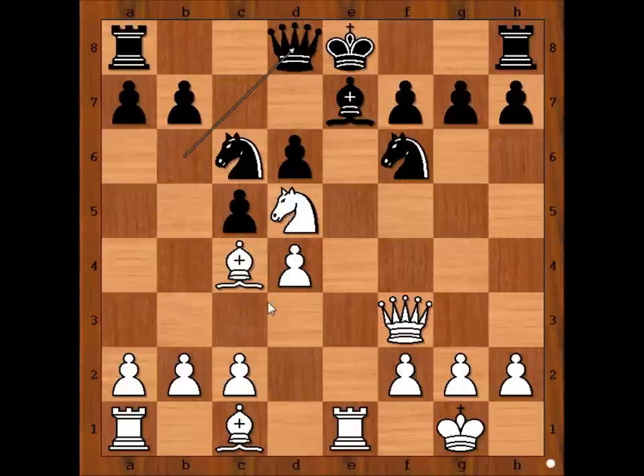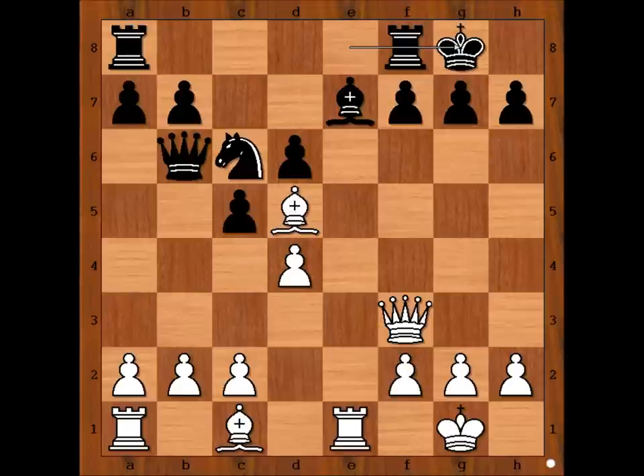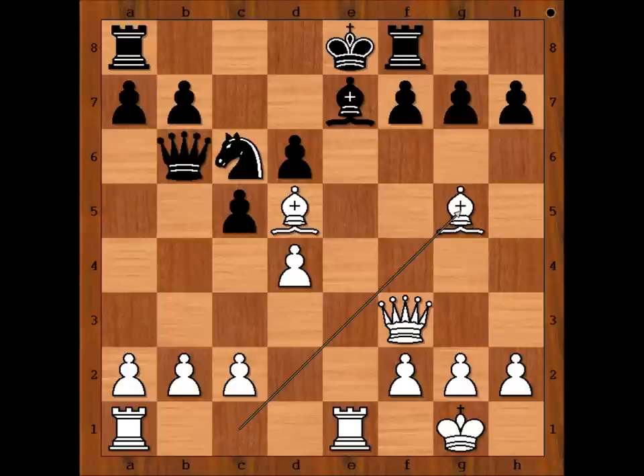Queen to d8. Knight takes knight comes to mind. If knight takes knight, bishop takes knight, and black can't castle because of bishop takes knight on c6, following with rook takes bishop. So perhaps then, in this position, rook to f8, defending the pawn on f7 would be the best, but then bishop to g5.